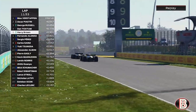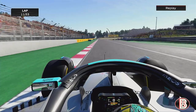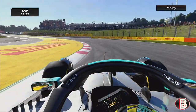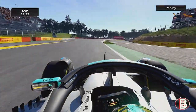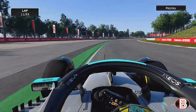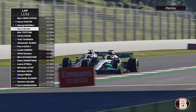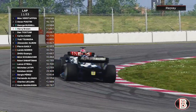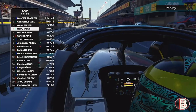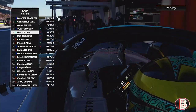Going on to lap 11, we've finally got close enough to get Ticktum. We give him a punch to the inside, get the job done, and pass Ticktum. He tries to come back on the inside but he's too far back. On to lap 15, we are coming in to make our one and only stop of the day — we missed the pit entry button; you literally have to press it the second you cross the pit line.